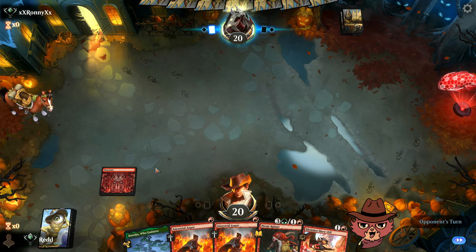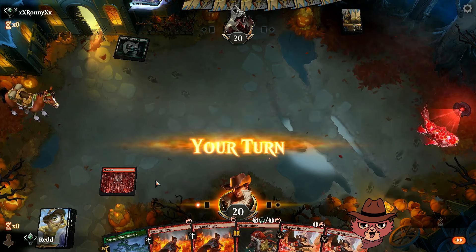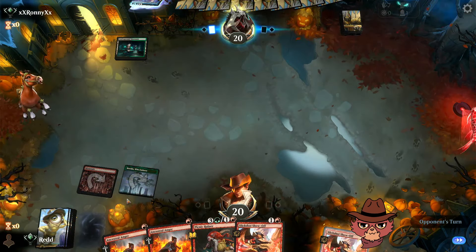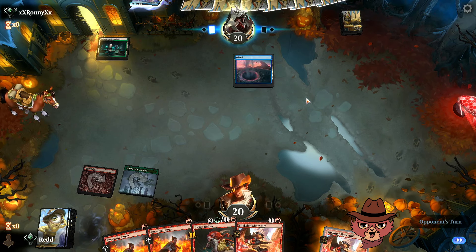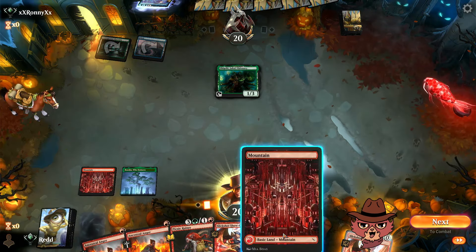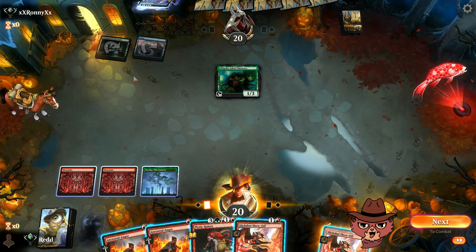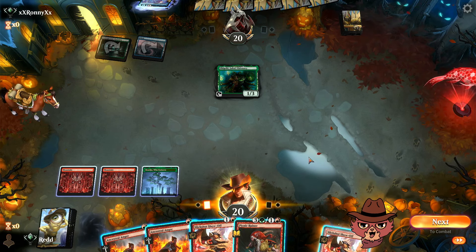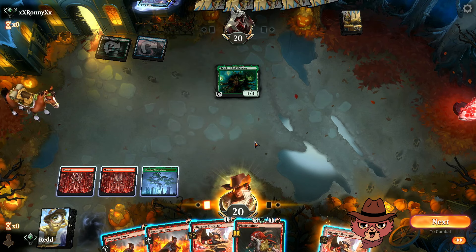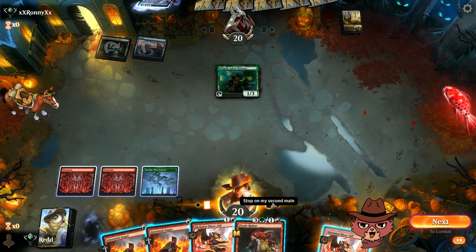A land off the top wouldn't be terrible, especially a red source. We'll have two or three turns to see that land off the top. The opponent surveilled a Memory Deluge — great surveil for them. They play Shigeki. We could go right into Ancestral Anger this turn, or set up with Picnic Ruiner. Since Picnic Ruiner doesn't have haste, a little setup may be required — and the opponent could keep removal open.